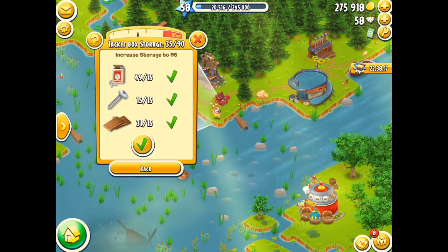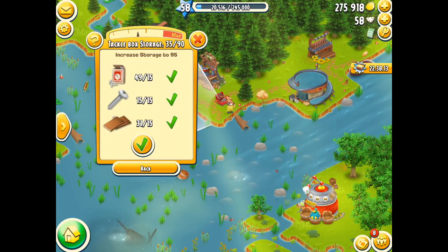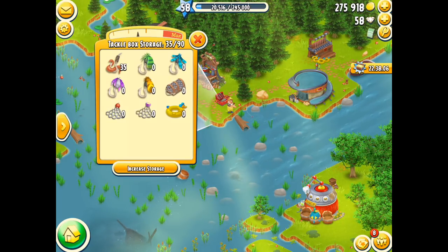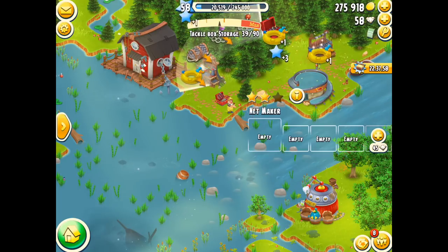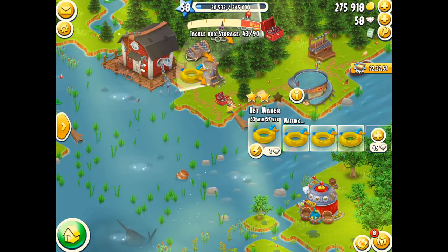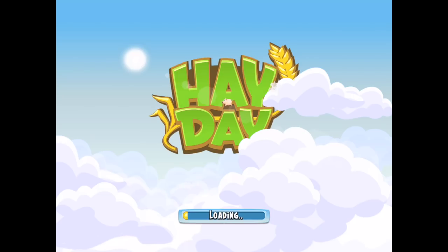Now I could, if I wanted to, upgrade my tackle box. I've got the resources there at the moment. I need 15 of the resources to upgrade to 95, which would be a very nice quantity. I don't really have that many items there in storage yet at the moment. I could keep making and making, which would be very beneficial for any future event that's up and coming. But at this moment in time, not a big priority. I think 90 is definitely enough for my needs.